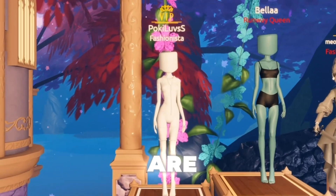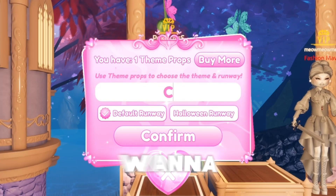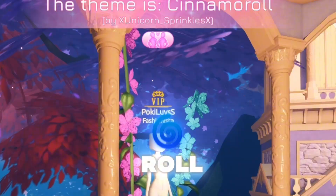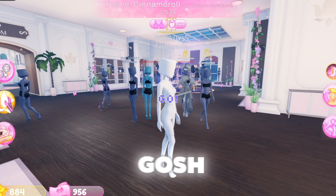Hello everyone! In today's video we are going to be doing Sanrio characters in Dress to Impress. I'm making a custom theme — the first character I want to do is Cinnamoroll. The theme is 'Cinnamon Roll' by me, obviously. Starting in three, two, one!